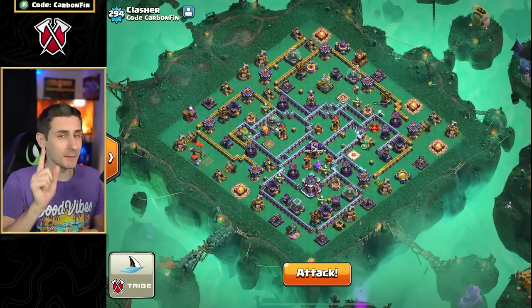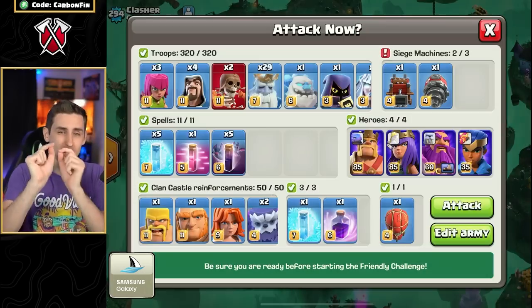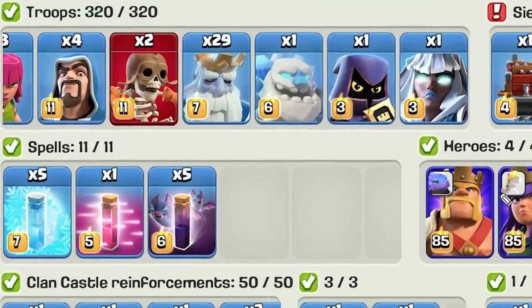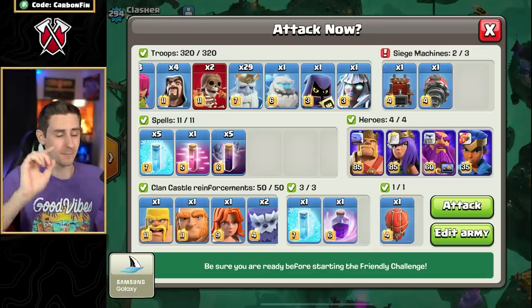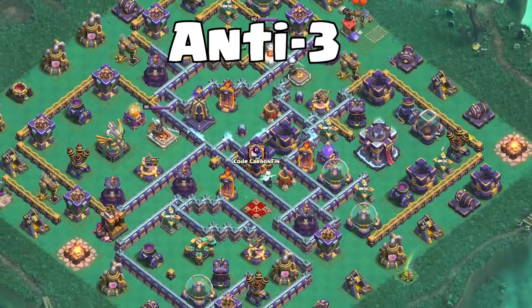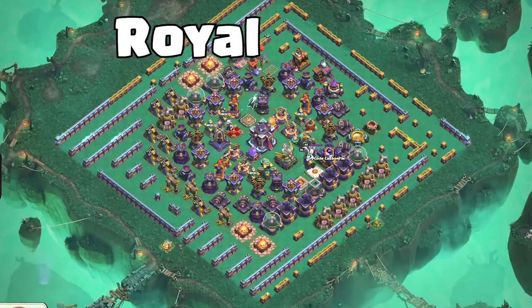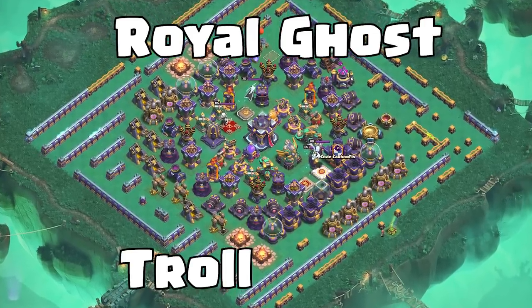Welcome back to the channel. Today I'm going to teach you exactly how to use the Royal Ghost. Look at this - 29 Royal Ghosts and Bat Spells, five of them here. I'm going to teach you how to hit anti-three star designs and also ring bases with the town hall in the middle. But I'm also going to teach you at the very end of this video how to defend against the Royal Ghost with the Royal Ghost Troll Base.